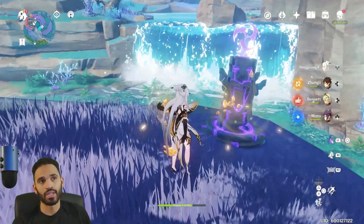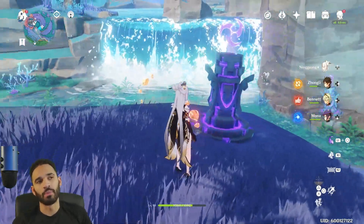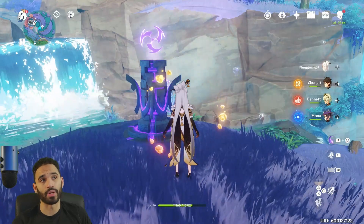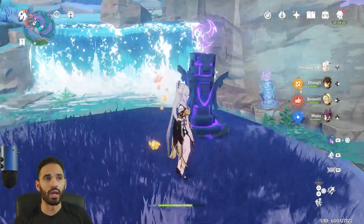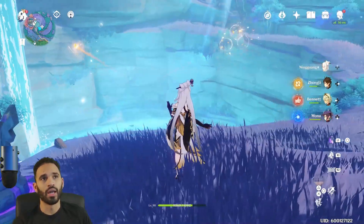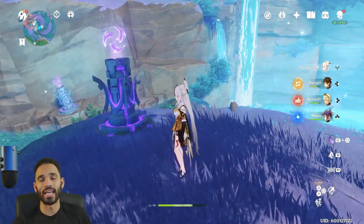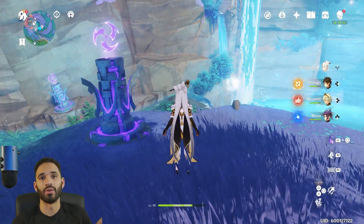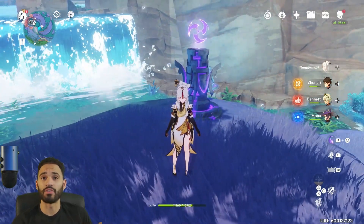Every time you do a normal auto attack and it lands, you accumulate a star jade gem on your back. You can only accumulate up to three of these. There are three of them, and every time you do a charged attack, they're going to fire off as well. They're supposed to follow and hit the same target your charged attack hits, though sometimes one or two may go hit a different target.